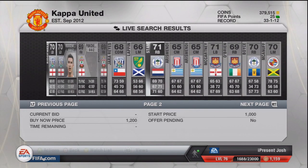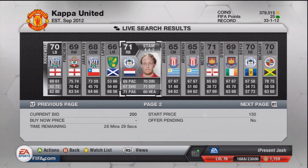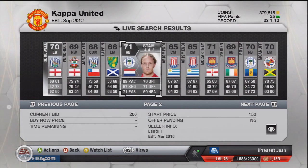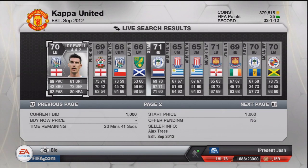If you see a lot of players with a recurring theme, obviously you know they're not going for much. Stam is a really good player to watch-list here because he's got 28 minutes left — you can just keep bidding up 50 coins at a time. I can imagine he'll probably go for around 2k, because he's a Wigan player, he's just under 70 pace, and he's got some sick defensive stats.